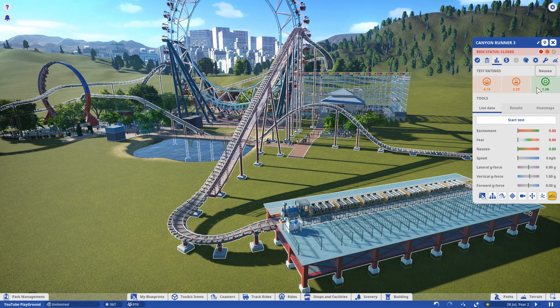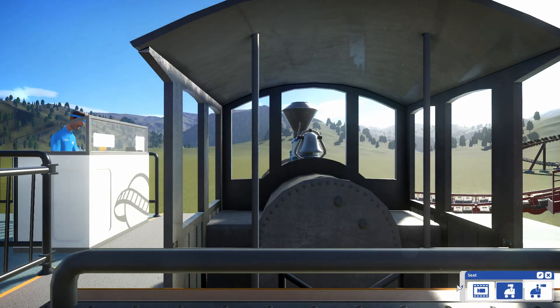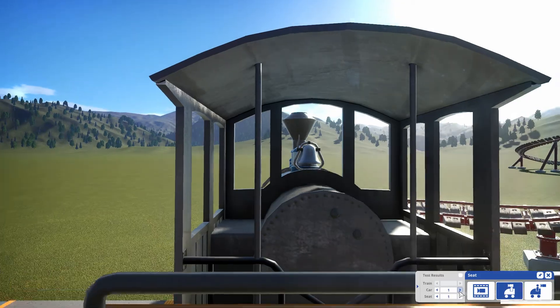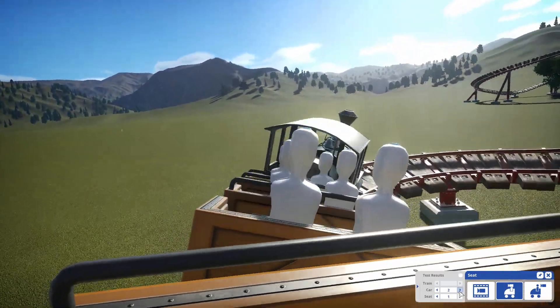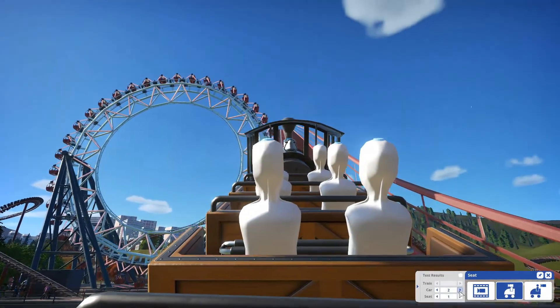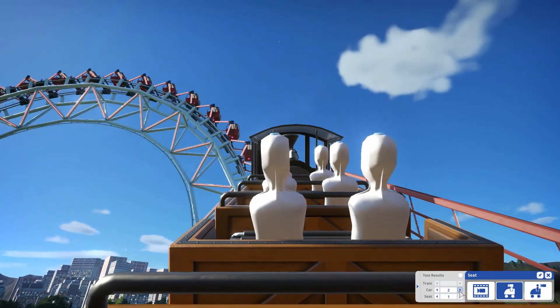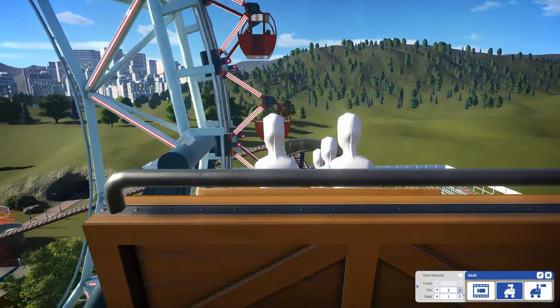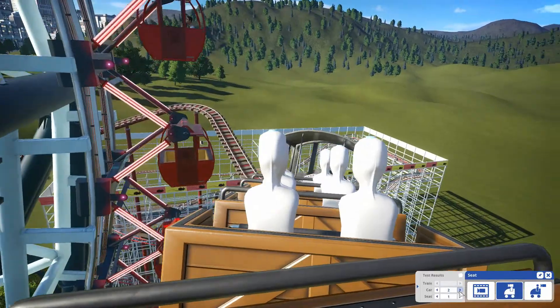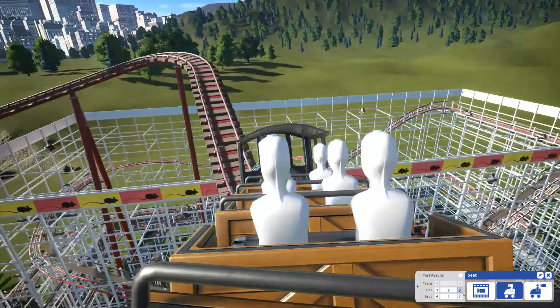I hope you had fun watching this. Let's go for it and ride it in the first person view. Let's start the test - here we go. Let's see if we can change the seats - let's go to seat car number 2. I'll speed up the chain lift so it doesn't take so much time. And this is it - this is where we are going to start free falling. As you can see the other coaster is in the distance there.